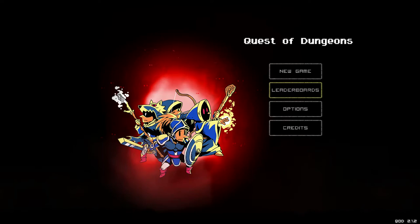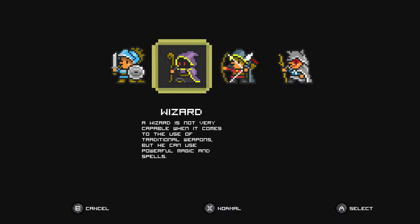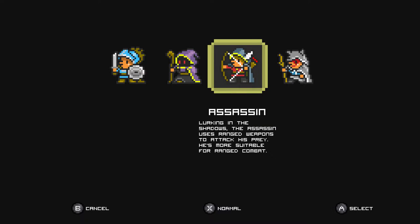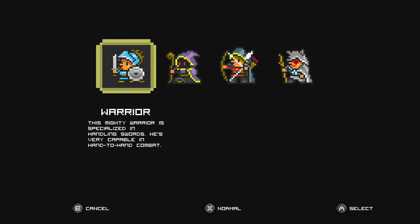New game — we have four different characters. The Warrior is specialized in handling swords and hand-to-hand combat. The Wizard can't use traditional weapons well but uses powerful magic and spells. The Assassin uses ranged weapons from the shadows. The Shaman isn't the most powerful fighter but mixes spells with close combat. I'm going to give the Warrior a go. You can also change difficulty — Easy, Normal, Hard, and Hell. I'll go Easy.